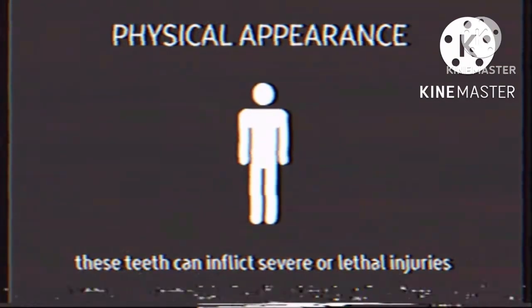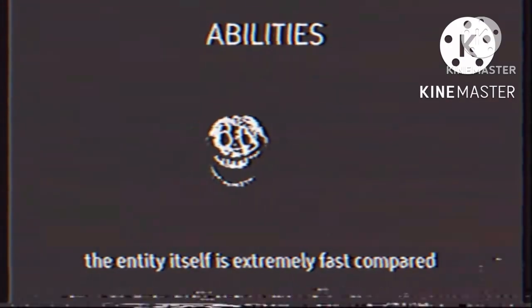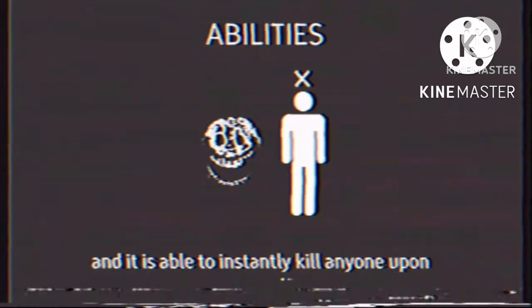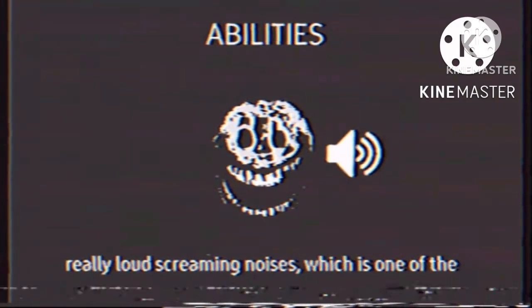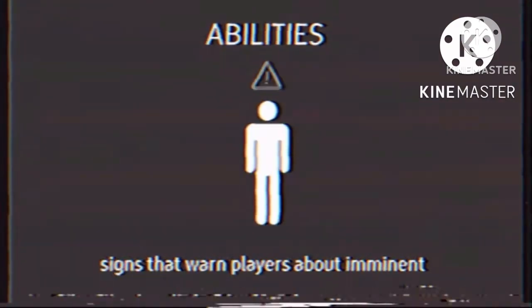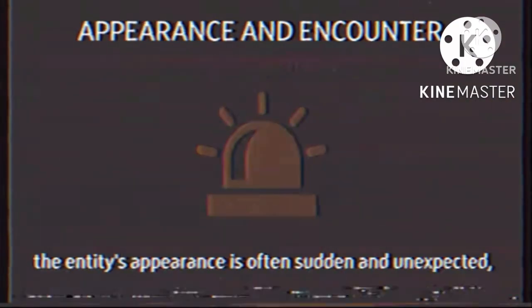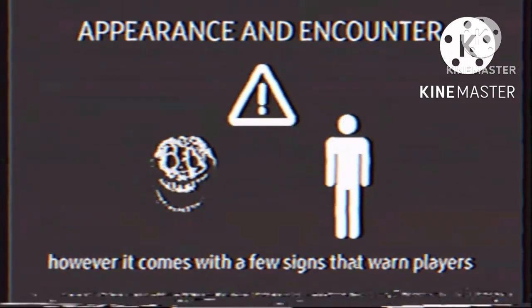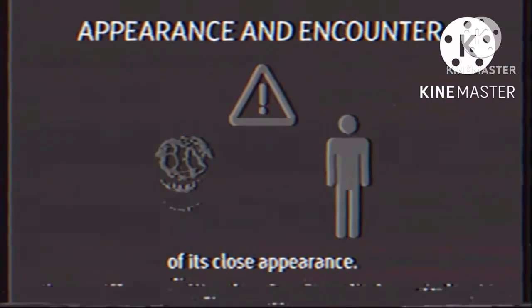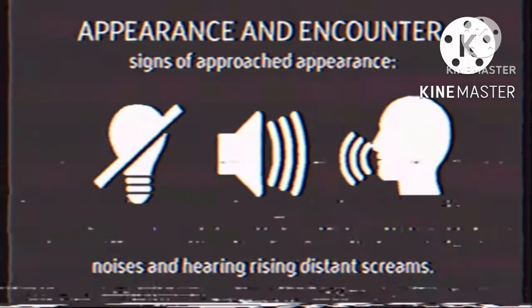These teeth can inflict severe or lethal injuries to humans. The entity itself is extremely fast compared to humans and other entities, and it is able to instantly kill anyone upon physical contact. The entity also has the ability of emitting really loud screaming noises, which is one of the signs that a player is about to have an imminent encounter with the entity. The entity's appearance is often sudden and unexpected, however it comes with few signs that warn players of its close appearance. These signs include lightning flickering, audible clicking noises, and hearing real distant screams.